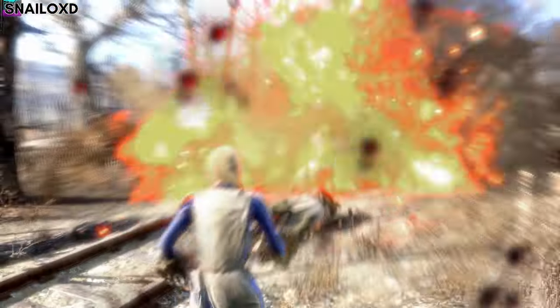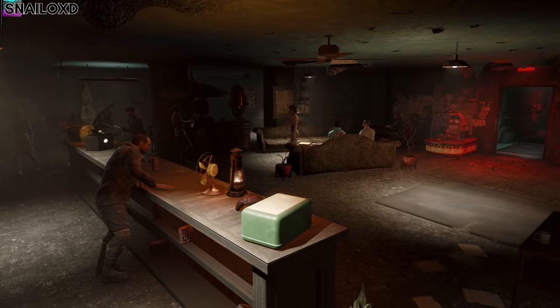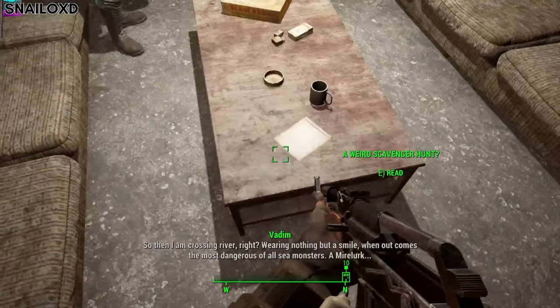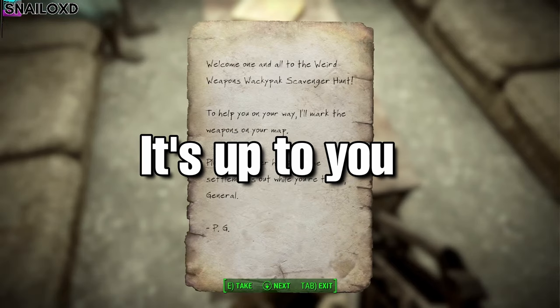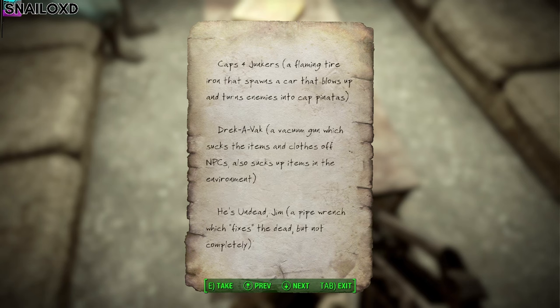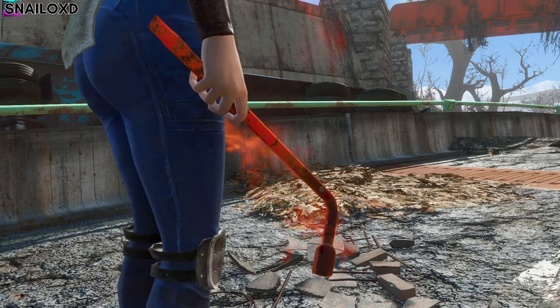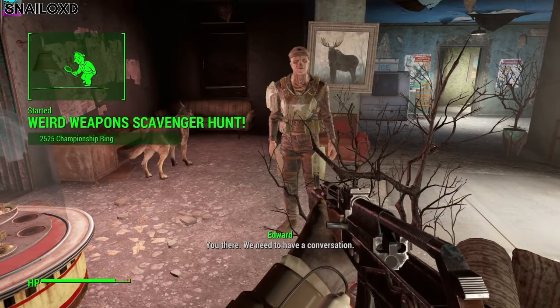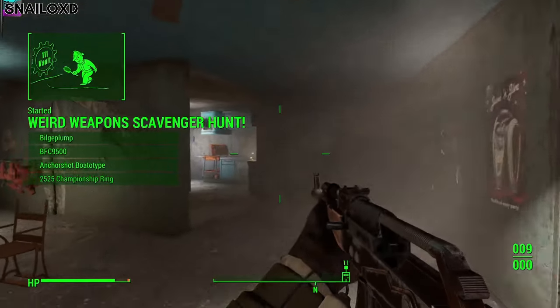Now in order to get access to the weapons, what you have to do first is go to Diamond City, turn right, go into the Dugout Inn. Once you're inside, walk up to this table and pick up the note titled 'A Weird Scavenger Hunt.' Read it or just put it away — it's up to you, I'm not your dad. But the note does contain descriptions of all 150 weapons that the mod adds to your game. It might be a good idea to just read through it and browse for anything that you might want to use.